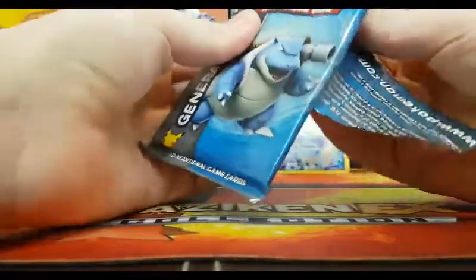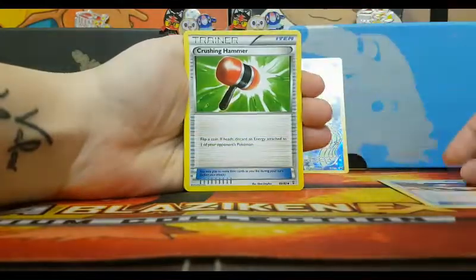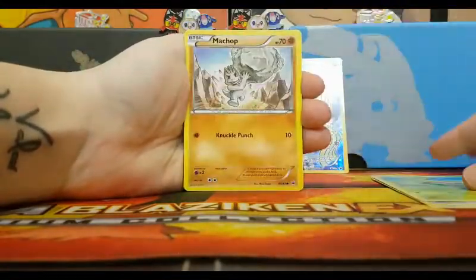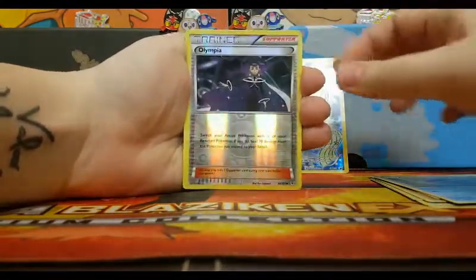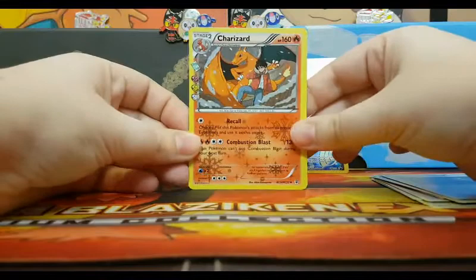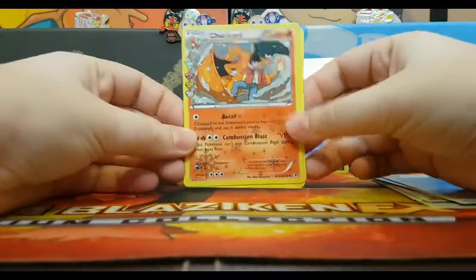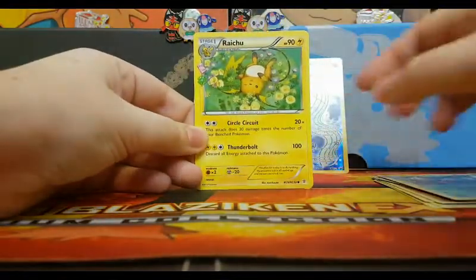So from now on, I think we've agreed that if we pull an ultra you guys get to keep the code, but of course these don't actually have codes so that doesn't matter. Two from the back. And we have Pokeball, Crushing Hammer, Caterpie, Machop, Electric Energy, Shellder, a reverse Olympia, a Charizard holo — nice. These things, I know they're not anything too rare but they do look so cool. Parasect and a Raichu.